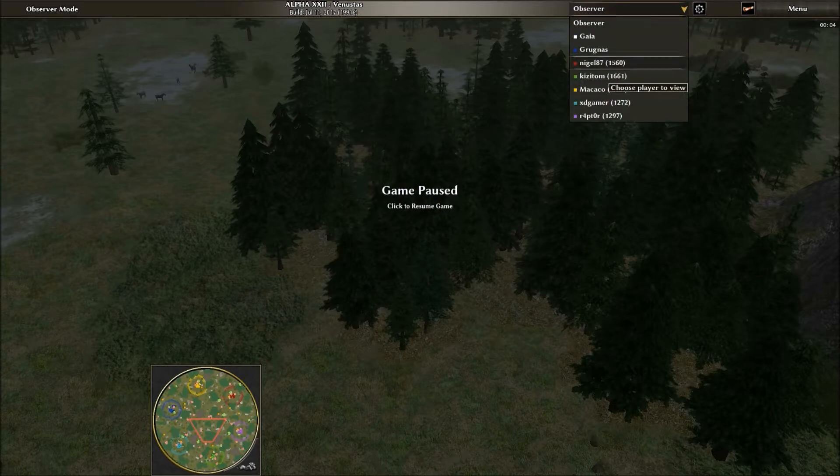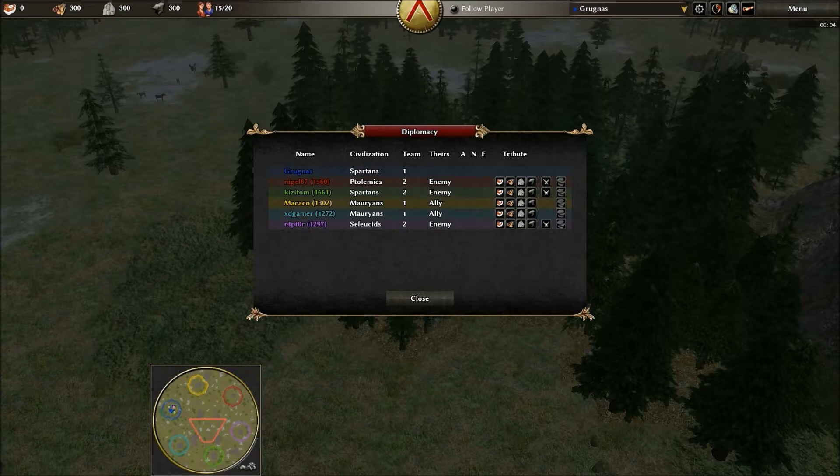Six players: Grunjas, Nigel87, Kizetom, Makako, XDgamer, and Raptor. For the purpose of keeping everything smooth, I am just going to refer to them by their colors. Team 1 is blue, yellow, and cyan. Team 2 is red, green, and purple.